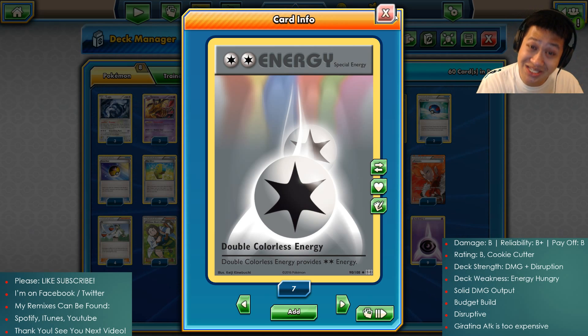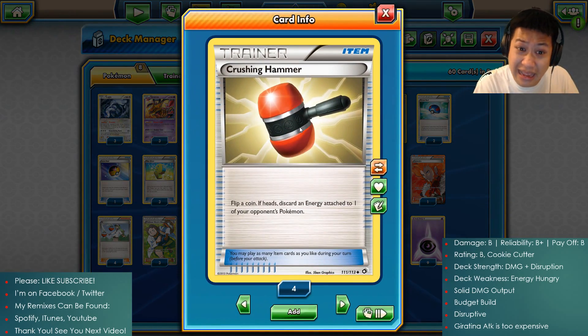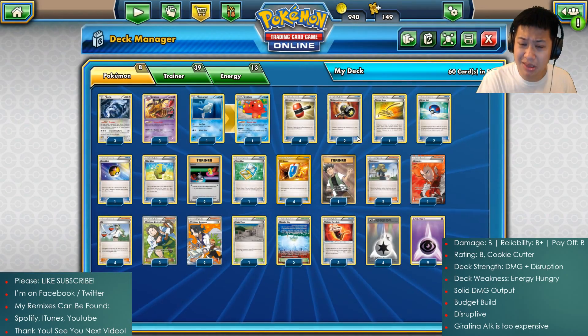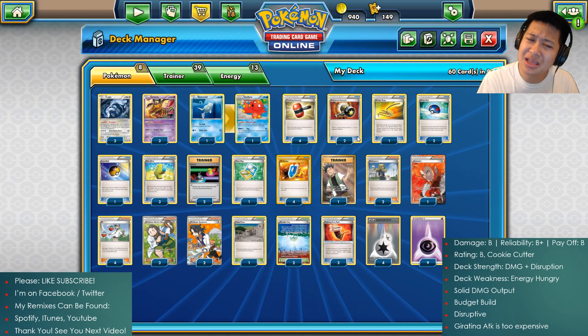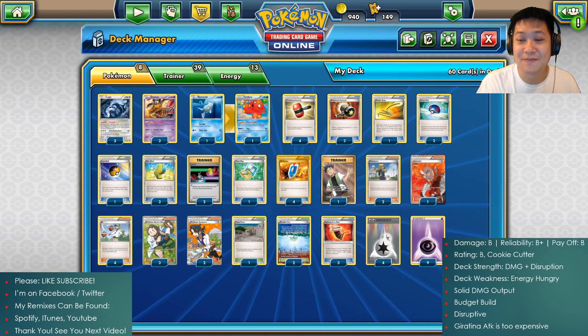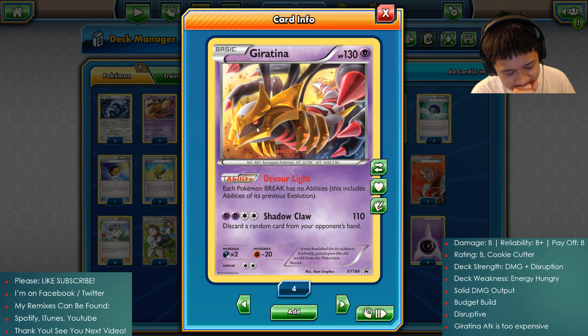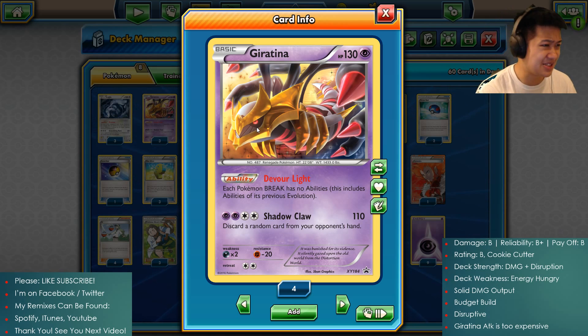Two-shot potential — that's a B. Giratina: 110, Lugia: 120. Two hits — Mega Pokémon, Fighting Fury Belt Pokémon, they're all gonna go down in two shots. Solid B. Reliability — it's very nice not to evolve any Pokémon like we did in the last three deck videos, however you are still hungry. You need more energies, you need this specific card. You're gonna be starving for it in many fights. They still have lower than non-EX hit points so you're gonna have to replace them often.